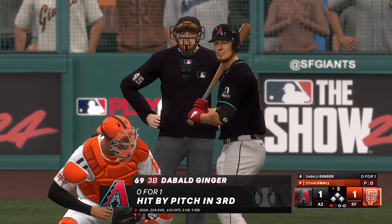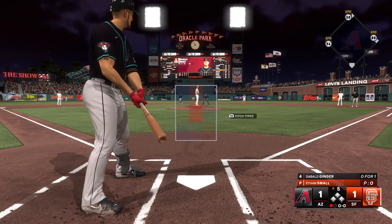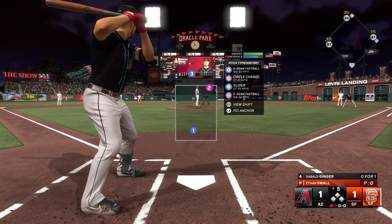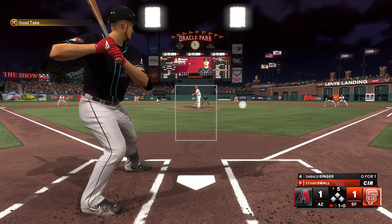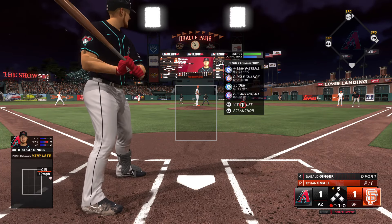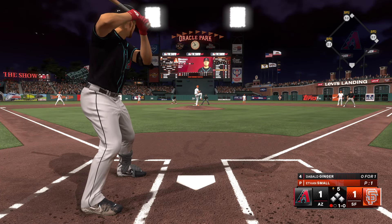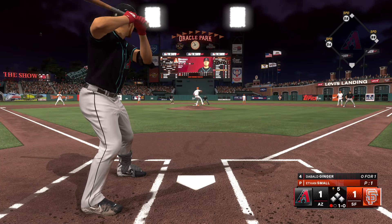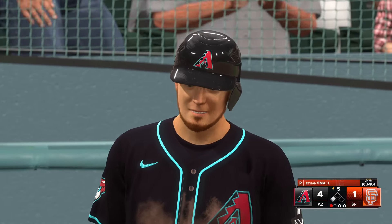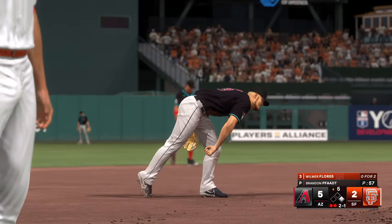We come back top of the fifth. I was hit by a pitch in the first — bases are loaded, one out. Ethan Small is now out of the bullpen for the Giants; he hits 93 on his four-seamer, 92 on the two-seamer. First pitch — a circle change off the plate away, 1-0 count. Second pitch — ripped into the right-center field gap, extra bases for sure. We're going three — is this my first career triple in MLB? It is! Bases-clearing triple to make it a 4-1 ballgame, Arizona in the lead.